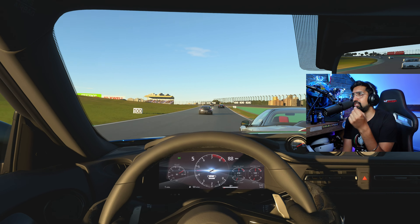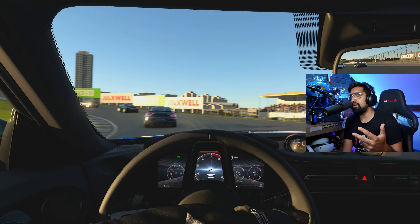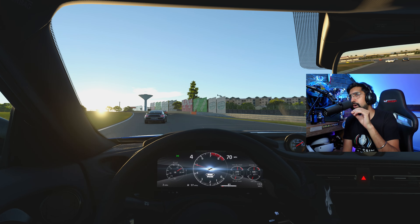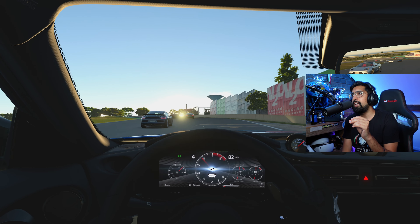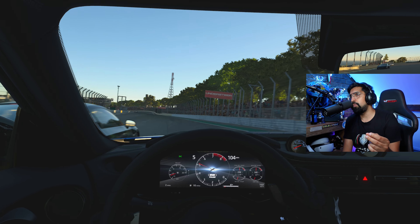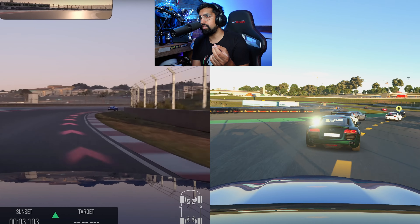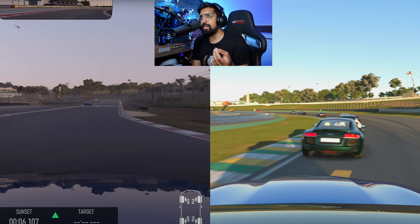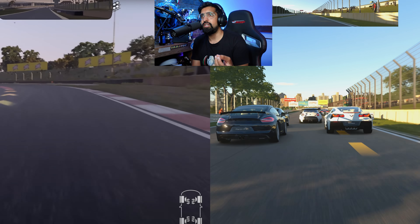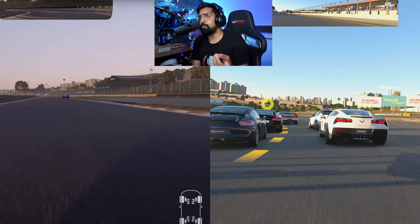The glare and blurriness — even some bokeh going on for you photographers — just seems to be on a level above. Look at the sun poking through the railings at Lago and the way it reflects off all the cars at 60 or 120 fps. When we go back to Forza, the time of day really isn't helping them — there's no contrast or nice shadows going on.